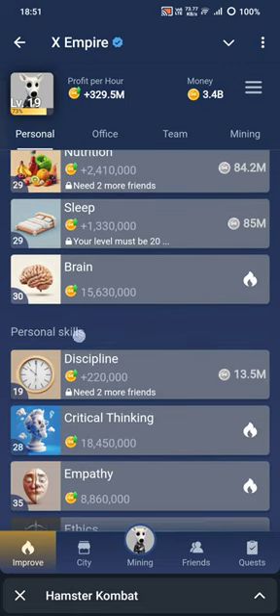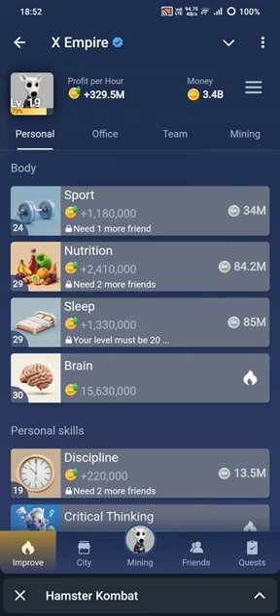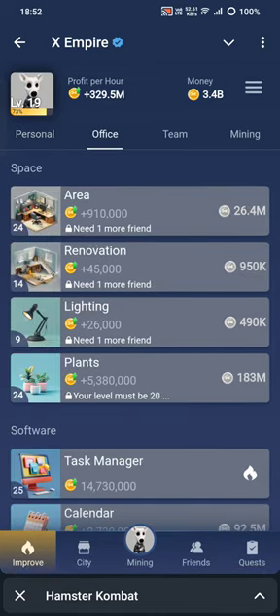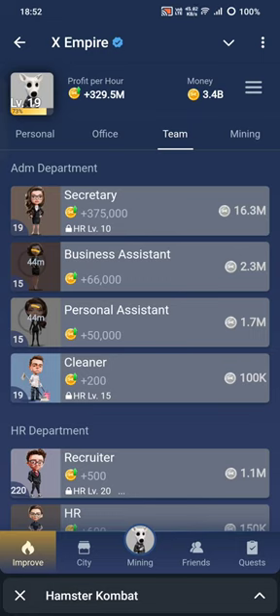That's all for X Empire. Keep tapping and you'll finally get the perks of this crypto journey as a free airdrop. There is no money required to start. There are 21 days left, and I'll update on more coins releasing in one to two months. Please share this video with anyone who wants to know how to use X Empire, Hamster Combat, or similar mini game crypto apps.